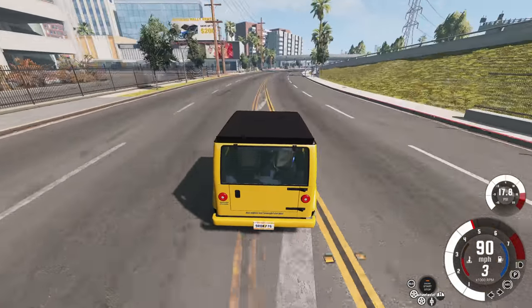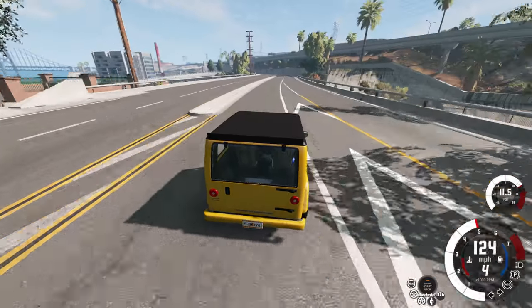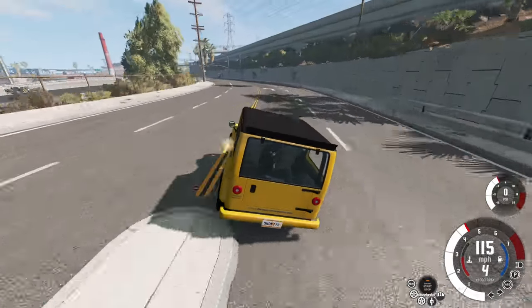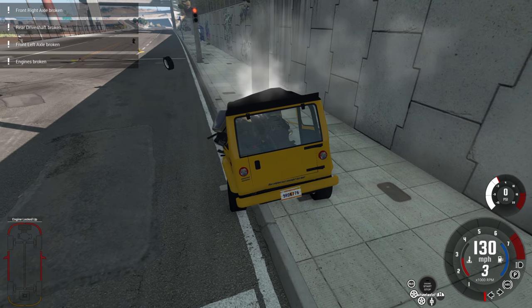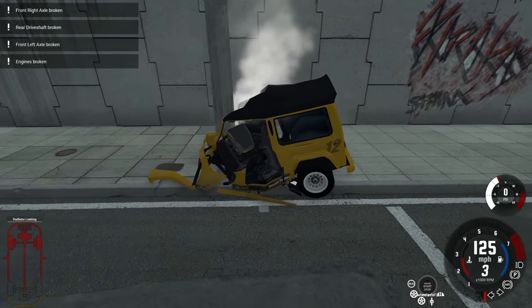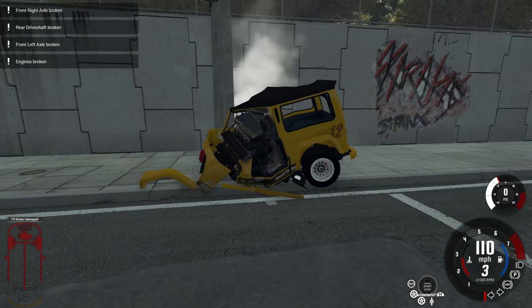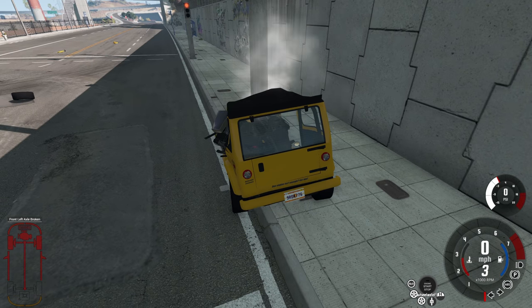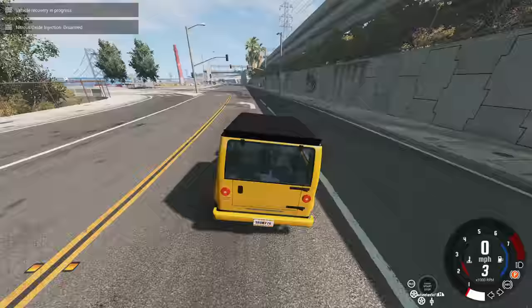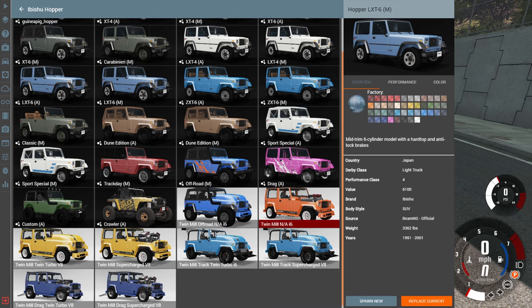Up to about 115 miles per hour — hard to know exactly because we're sliding — and we're going to smash this thing hard right into that pole. Perfect alignment. Look at those engines — the engines have completely entered the driver's compartment. If there was a driver they'd be crushed by the engines. That is amazing. Let's get this guy off the pole and go to the other street version of the Twin Mill.